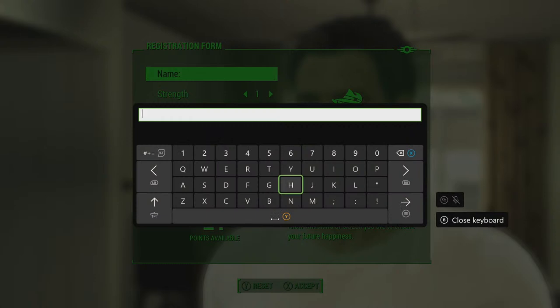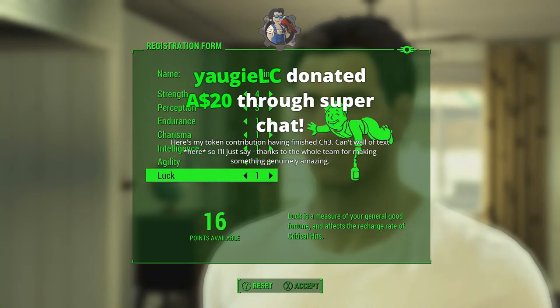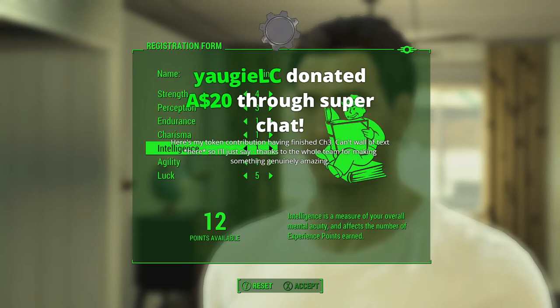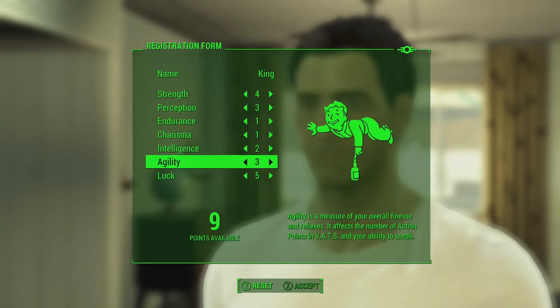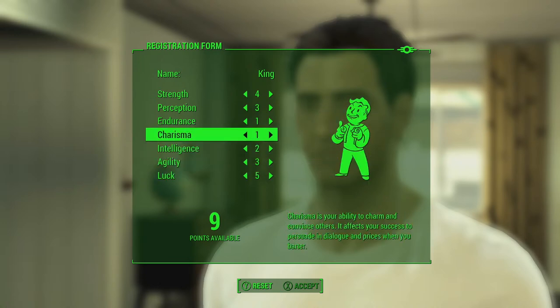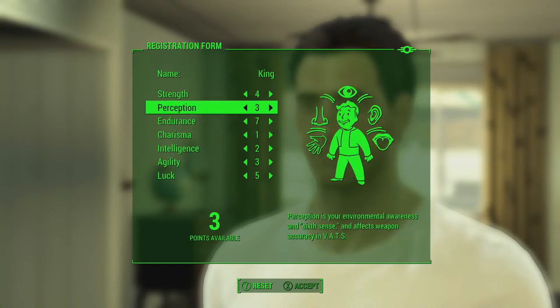Okay, let's see how this is gonna work. We're gonna go with my favorite name that Codsworth will speak. I need two Intelligence for Medic and five Luck for Idiot Savant, I think. I'm not gonna do Charisma. Do we want Agility for number of action points and VATS? Yeah, I guess I kinda want that.